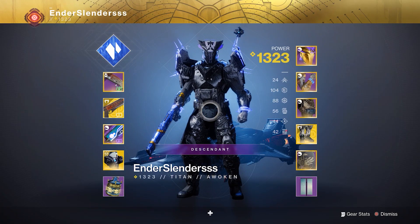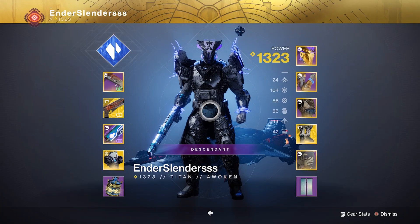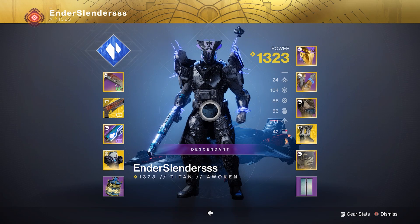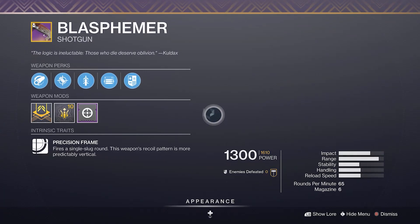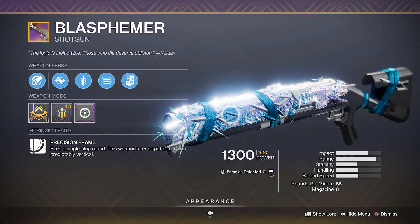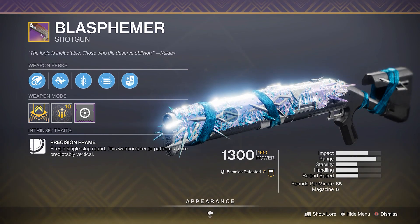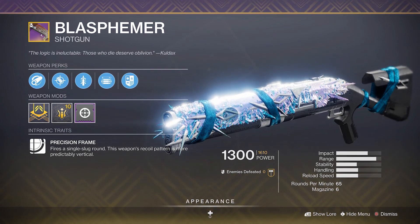So you know how I was just talking about my friend Mellow and how he got the God Roll — well look at my friend Ender right here. Literally on the very next attempt, this dude got Hammer Forged, Accurized, Quickdraw Opening Shot, Range Masterwork. Like, what is my luck? I have not gotten this. I've ran this probably four times as many times as Ender has — this is just ridiculous.